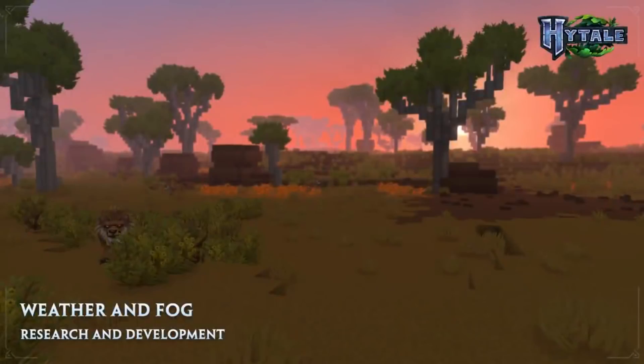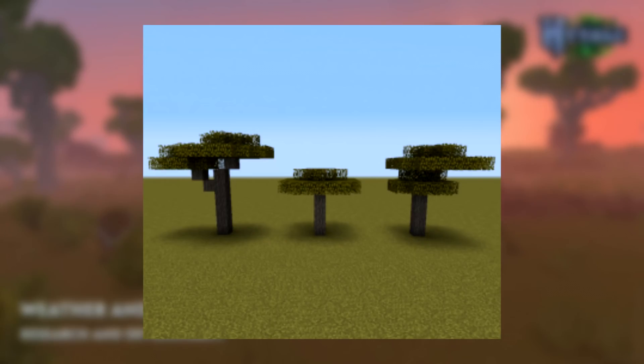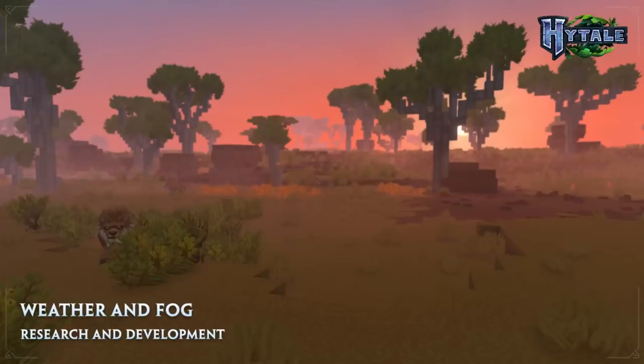Moving forward, our next biome is a savannah. These trees look massive and are also very similar to the acacia trees we see in Minecraft. It seems on the ground level there will be an assortment of brush and wildlife to be found.